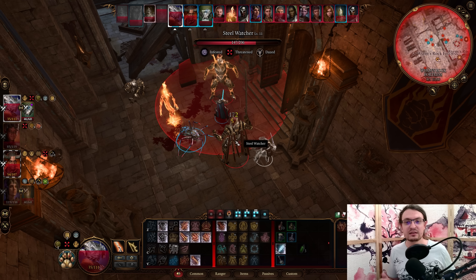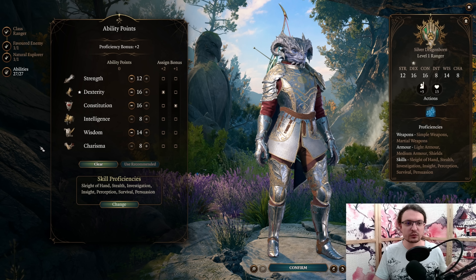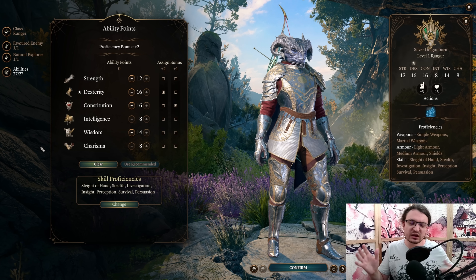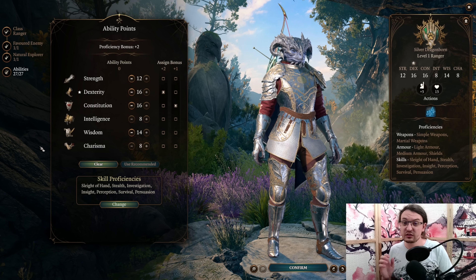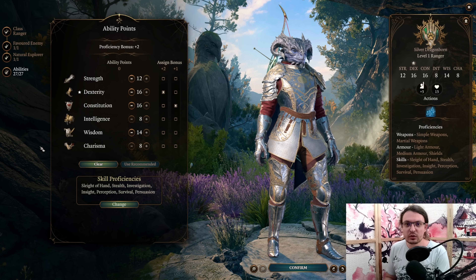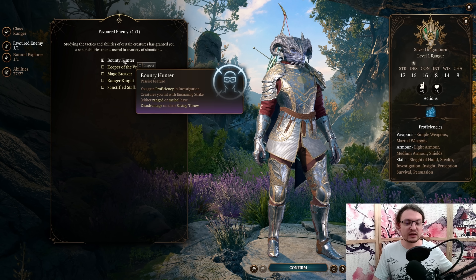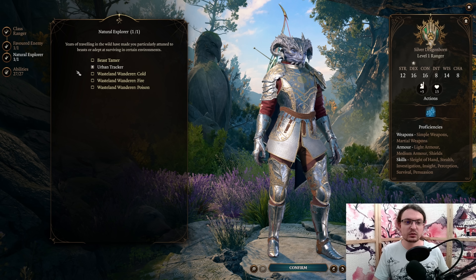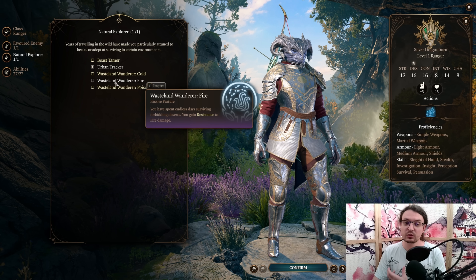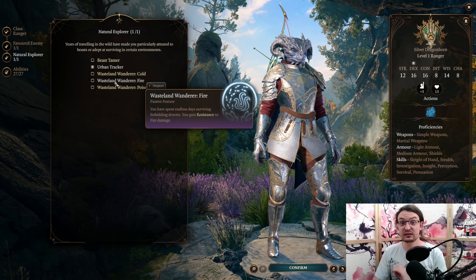Now with the introduction of the build out of the way, let's have a look at the starting ability scores as well as level progression. We are going to start with a Ranger. For the ability scores we pick 12 Strength, 16 Dexterity, 16 Constitution, 8 Intelligence, 14 Wisdom, and 8 Charisma. We could potentially dump Strength, however the jump action is extremely good. For the favored enemy we pick Bounty Hunter — we get proficiency in Investigation and we get to debuff enemies with Ensnaring Strike. Since we are a Dex build, we also want proficiency in Sleight of Hand, if we do not have a Rogue or Bard that is proficient and expert in that skill. Otherwise, I recommend going with Wasteland Wanderer Fire to get fire resistance, as there is a ton of fire damage early on.